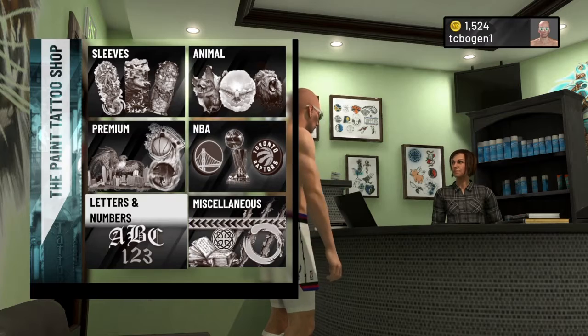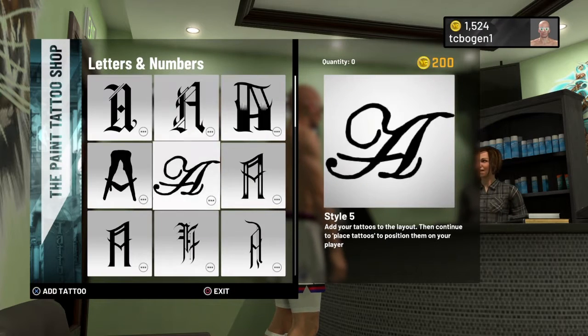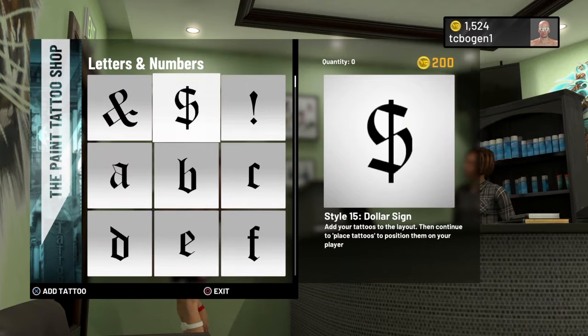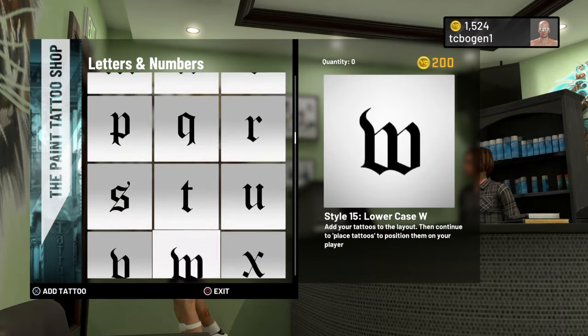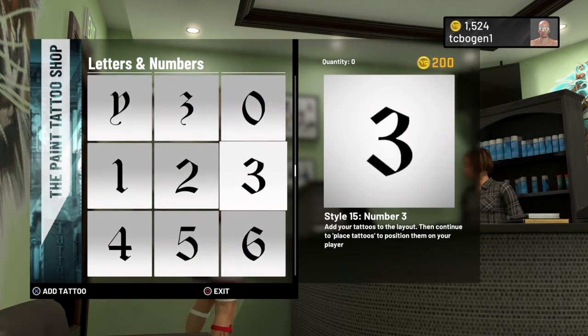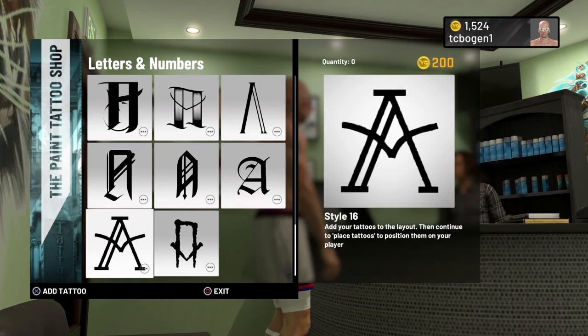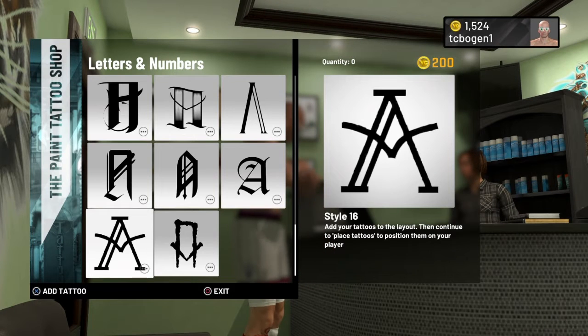Y'all come to the tattoo shop, go to Letters and Numbers. You want to come all the way to the bottom, second row, all the way to the right. Go all the way to the bottom and get the number three — this three right here.